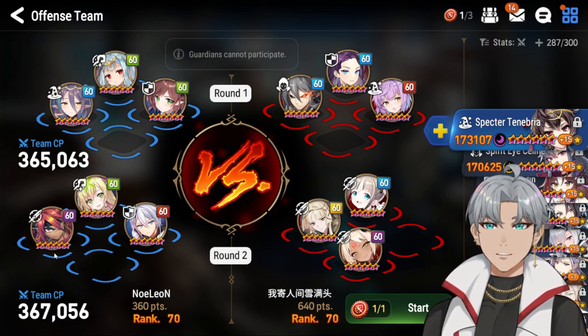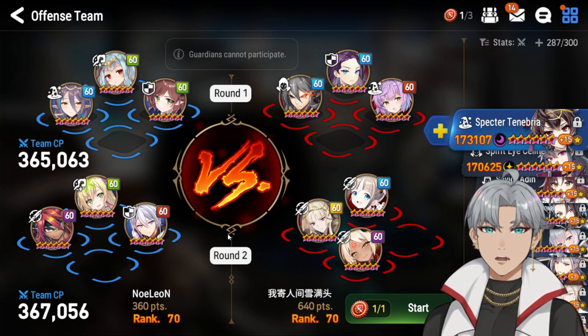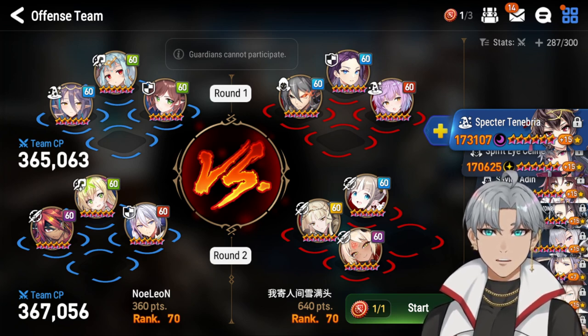Emolken is going to be pushed back by Sealylius anyways, so the CR push from Destina is going to be very helpful since I don't have an attack buff here except from Emolken himself. But I will be getting a defense up from Aeros, so that'll be really helpful.